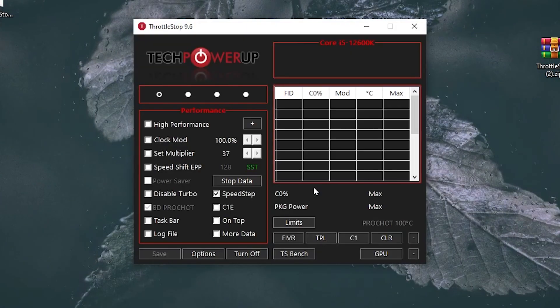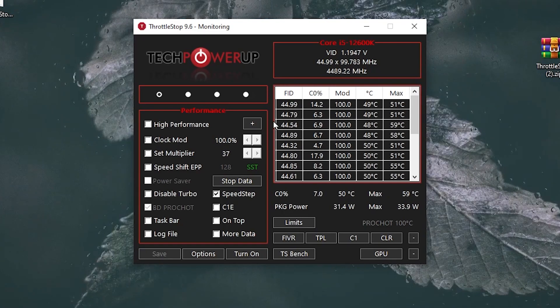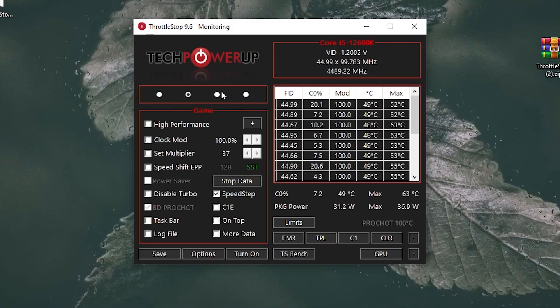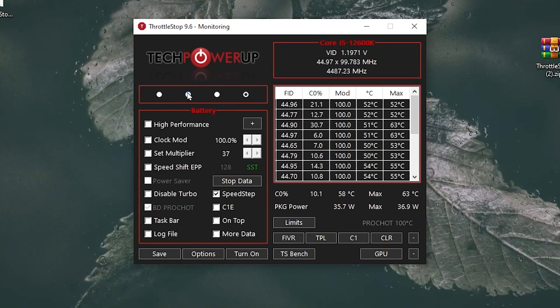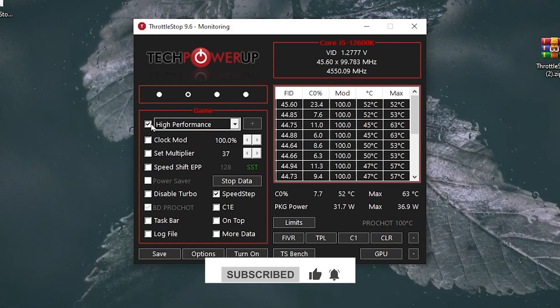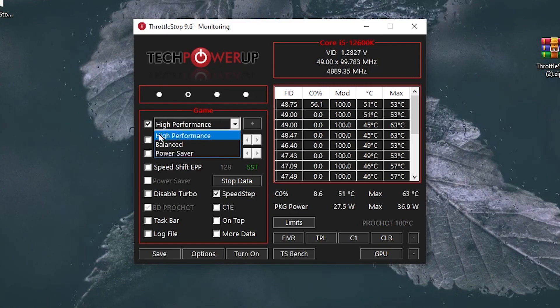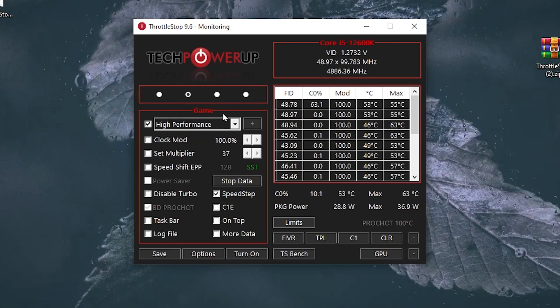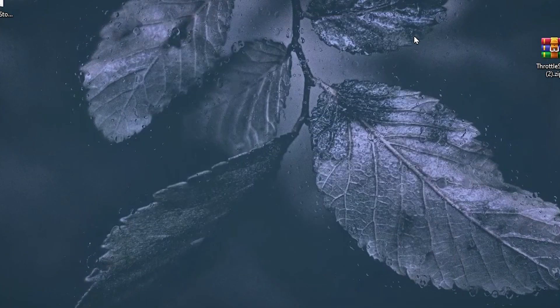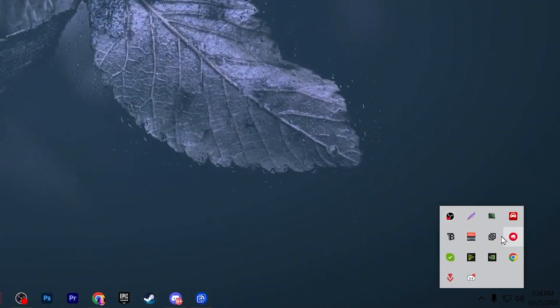You will see a warning that ThrottleStop is capable of significantly changing the performance and heat output of your Intel CPU — click OK and skip that step. Now you need to change the power plan settings in ThrottleStop. You will see options: Performance, Game power plan, Internet power plan, and Battery power plan. Since we need the best performance while gaming, select the second power plan — Game — set it to High Performance, select the power plan from the dropdown, click the Turn On button, hit Save, and close the application. It will keep running in the background whenever you turn on your PC.